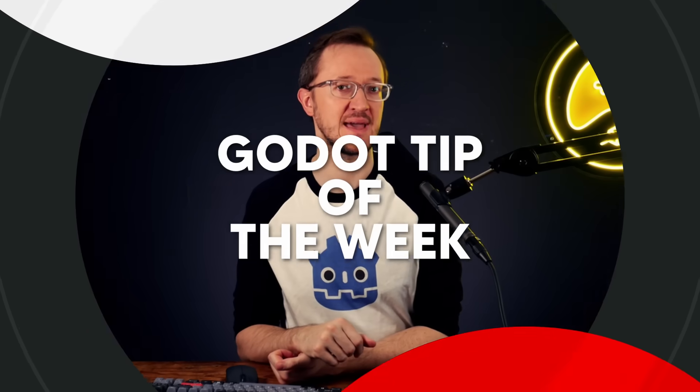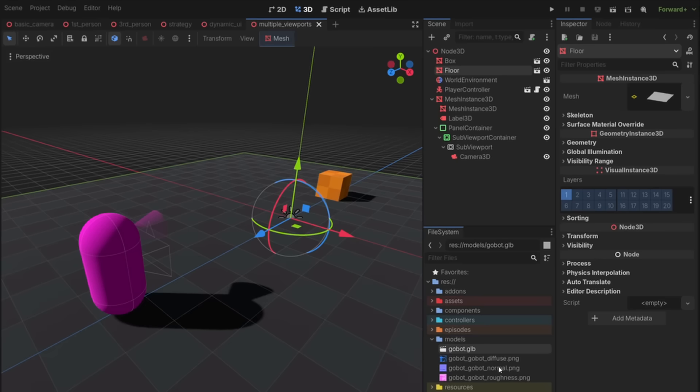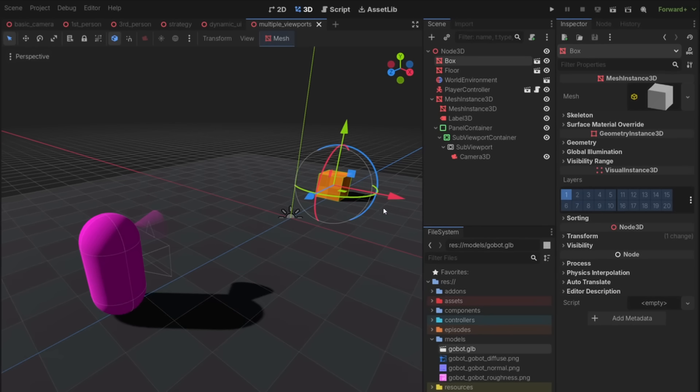For the Godot tip of the week, we're taking a look at meshes — specifically importing meshes. The recommended file type for a mesh import is usually a GLB file, which contains pretty much everything you need within your mesh. So I've imported a GLB file and you'll notice I have the diffuse, the normal, and the roughness textures. But what I don't have is the actual mesh resource. For example, if I wanted to take this box and swap in my GoBot mesh, I can't actually do that the way it is currently — I need to get that mesh resource.